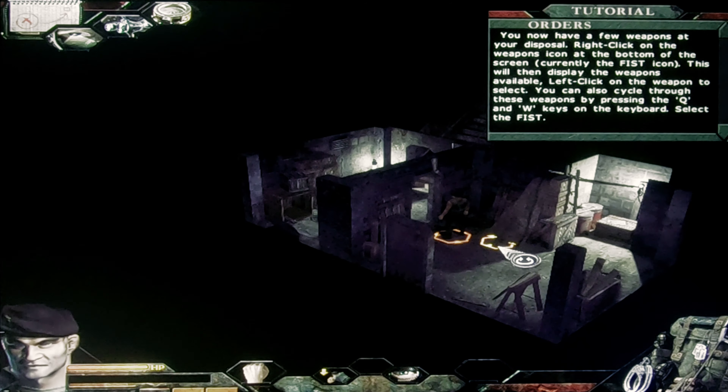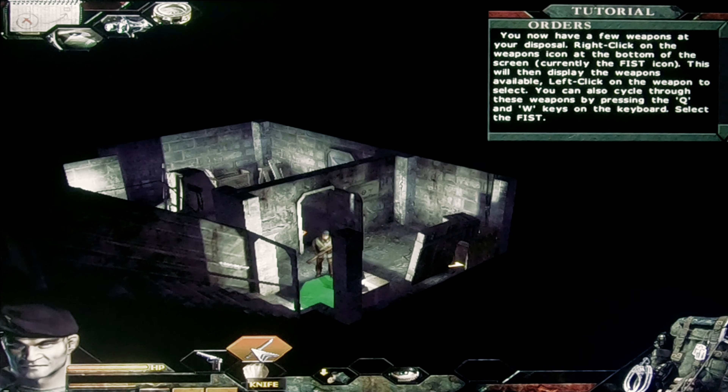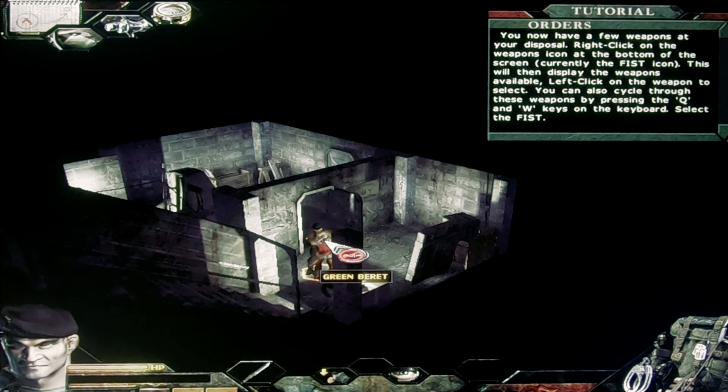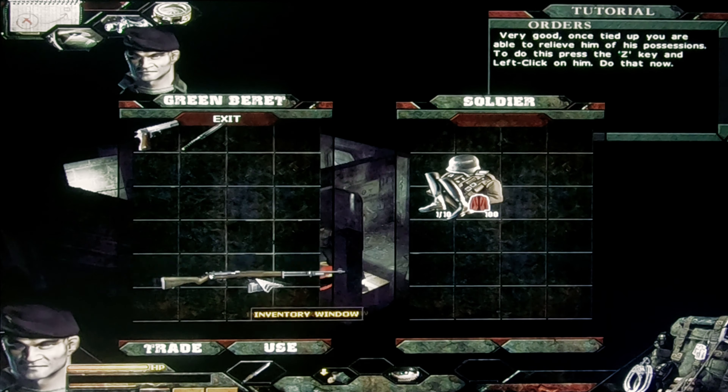You now have a few weapons at your disposal. Right-click on the weapons icon at the bottom of the screen — currently the fist icon. This will then display the weapons available. Left-click on a weapon to select. Once an enemy is tied up, you are able to relieve him of his possessions. To do this, press the Z key and left-click on him. Do that now.